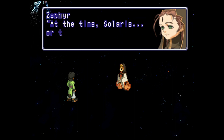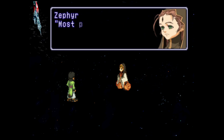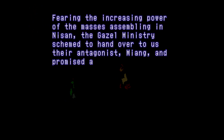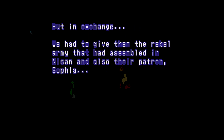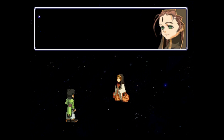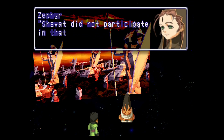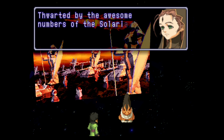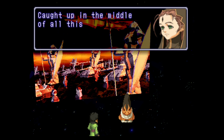At the time, Solaris - or the Geisel Ministry to be exact - were at odds with a woman who held the real power behind the scenes. Would that happen to have been Miang? Most probably it was. Fearing the increasing power of the masses assembling in Nisan, the Geisel Ministry schemed to hand over to them their antagonist Miang, and promised a division of rulership over the earth's surface. But in exchange they had to give them the rebel army assembled in Nisan and also their patron Sophia. The leaders of Shavat accepted. It was decided that Nisan would be the location for the final decisive battle with Solaris. Shavat did not participate - thwarted by the awesome numbers of the Solarian army and with their path of retreat cut off, the Nisan rebel army was destroyed.